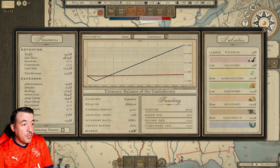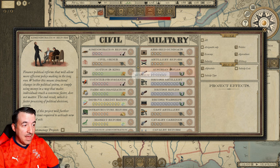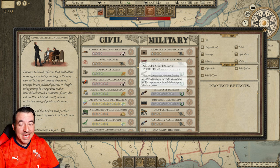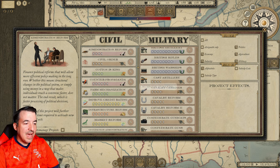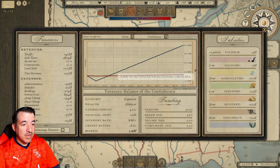Finances are a huge part of this because that's how we're going to get projects, which really define the game now. Projects are how I get bigger unit sizes for my artillery and cavalry, how I get new weapons, and how I get the ability to build things like military academies. We're definitely going to have to invest a lot early on in military, because that's where a lot of those things are going to come from. Weapons are going to be key for me because I'm going to be outnumbered heavily.